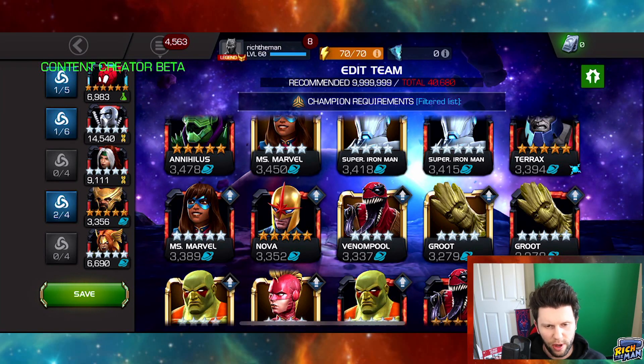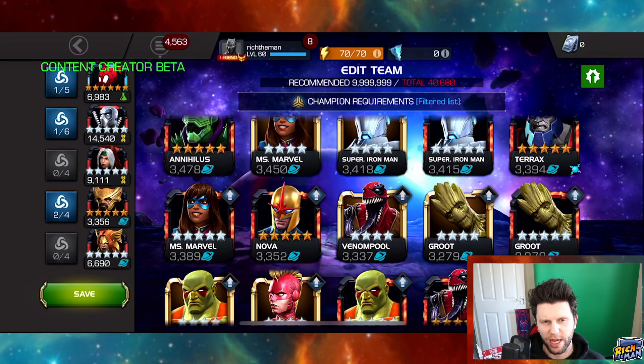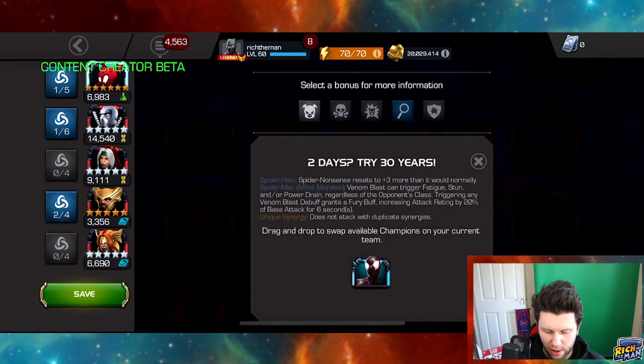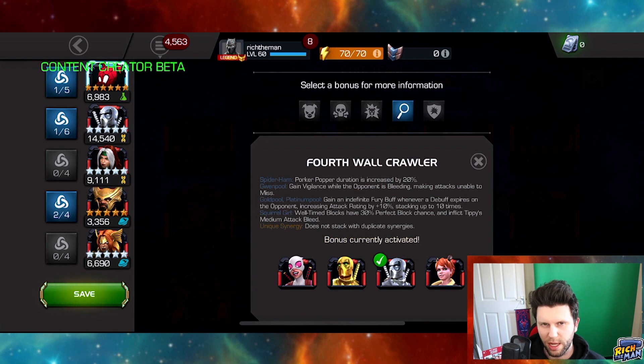Good day everybody, welcome back to the channel - welcome to a special synergy video where we look over synergies. This one is over the Spider-Ham synergy. It interested me, specifically 'Fourth Wall Crawler': gain indefinite fury buff whenever a debuff expires on the opponent, increasing attack rating by +10%, stacking up to 10 times.